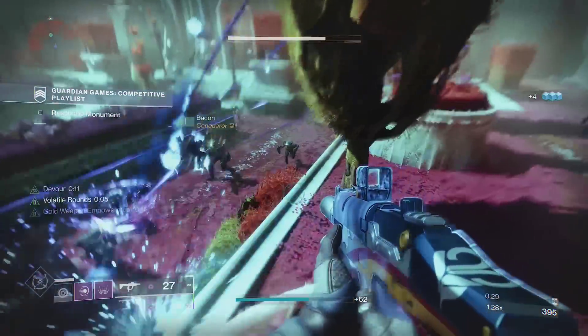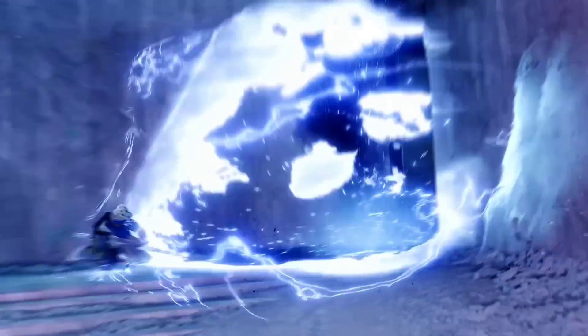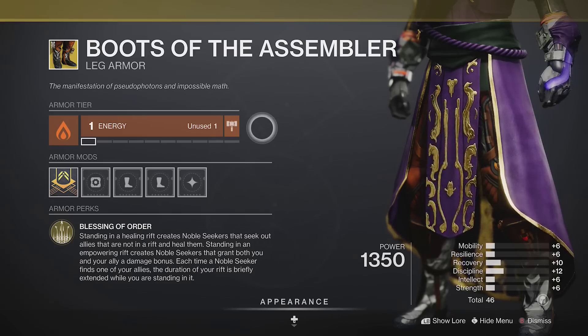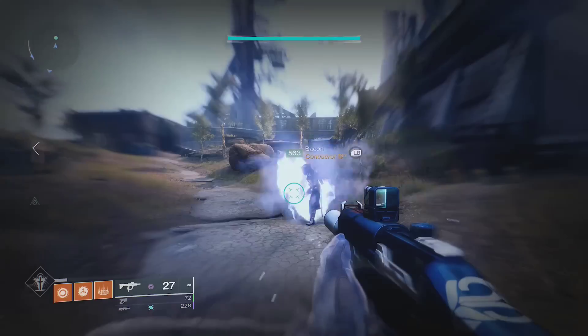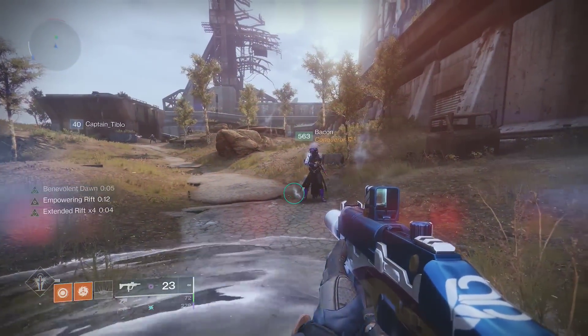We've all had that one guy on our team who constantly dies to everything. Well this exotic attempts to minimize that by healing your allies from far away. Boots of the Assembler generates healing orbs that track down your allies while you're standing in a healing rift. If you're in an empowering rift, they will instead give both players a 35% damage bonus,